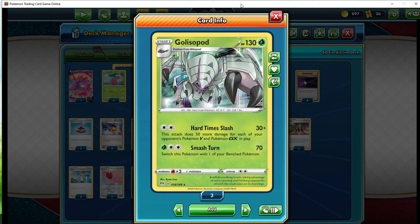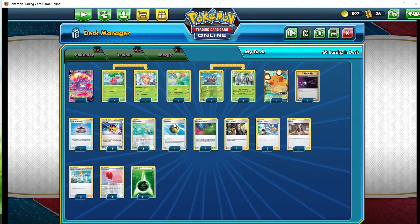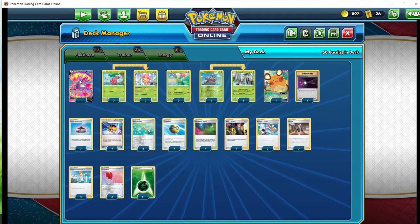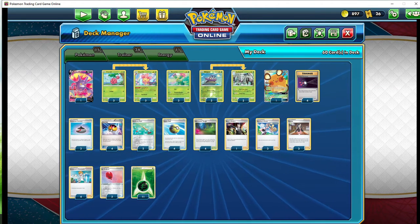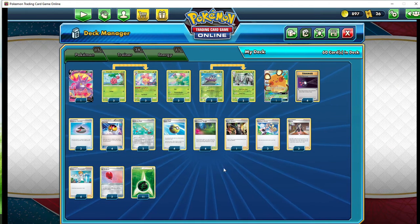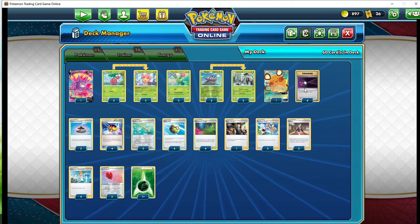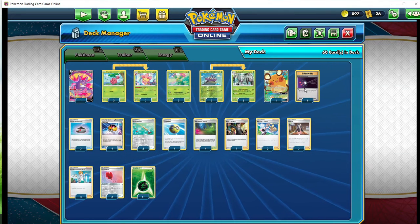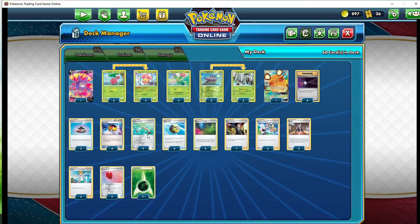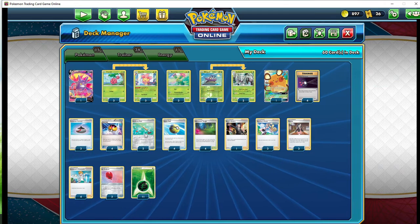Outside of that, the deck is pretty self-explanatory. You run Level Balls to ensure you get your Sheroms out, Quick Ball to get pretty much any of your Pokemon out — including Dedenne for free draw power and Crobat for draw power. Boss's Orders for gusting, your simple draw acceleration supporters — Marnie, Juniper, and also the new one Kriya. The reason I added her is she's kind of like a built-in Crobat for supporters — you draw up to six cards in your hand. Energy retrieval to get back energies if your Pokemon gets knocked out, and two Rods to help recycle Pokemon, energies, and your deck.